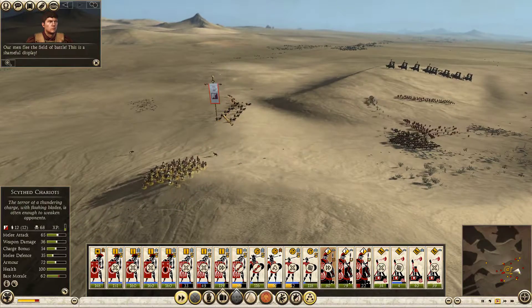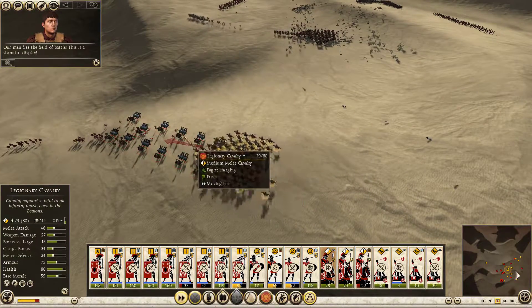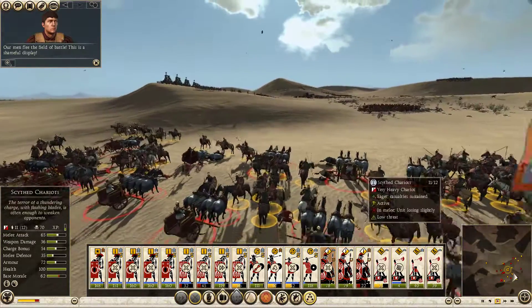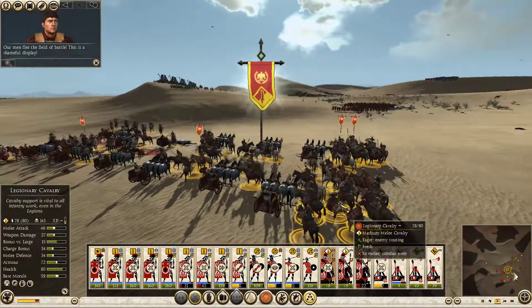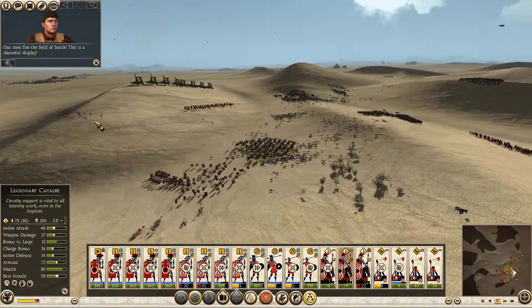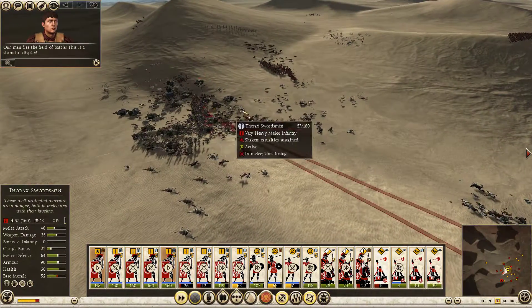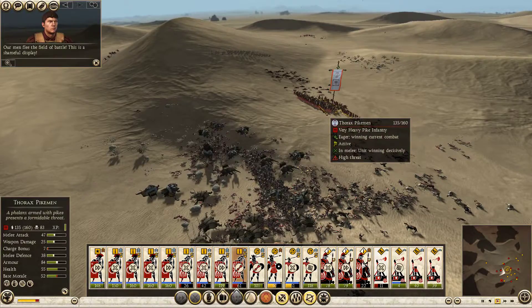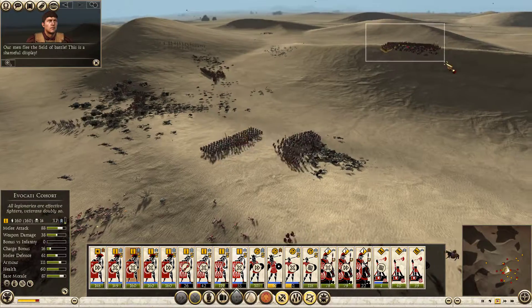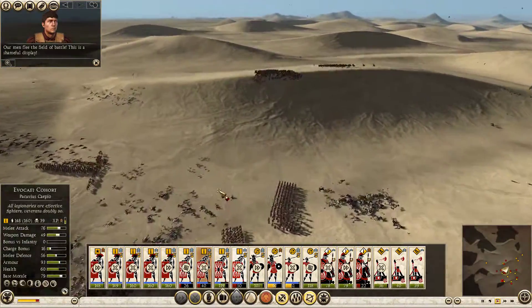Engage. Charge. Take out these chariots. I'm going to take out these chariots — melee, take out these chariots. Our men flee the field of battle. Yeah, they got torn up sadly.